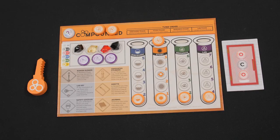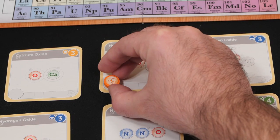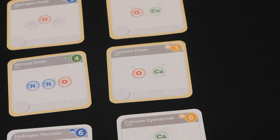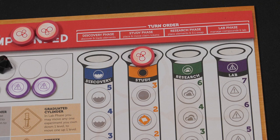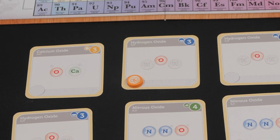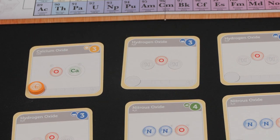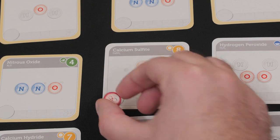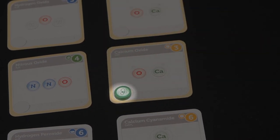Phase two is the study phase. Beginning with the lead scientist and proceeding clockwise, each scientist may place one claim token from their workbench that is not in their claim reserve onto an unclaimed compound, or they can pass. This continues until each scientist has placed all available claim tokens — determined by the number on their study experiment — or all have passed. Once a scientist has passed, they may not place claim tokens again that round. After claim tokens have been placed, each scientist with a claim token placed in a previous round may move one of those tokens to an unclaimed compound or back to their workbench.